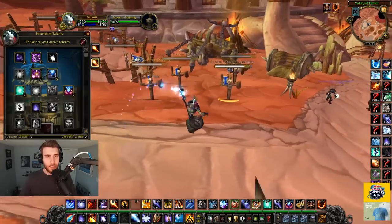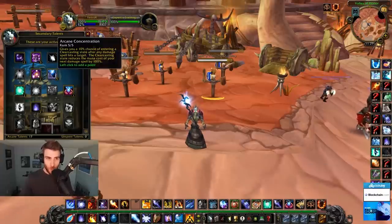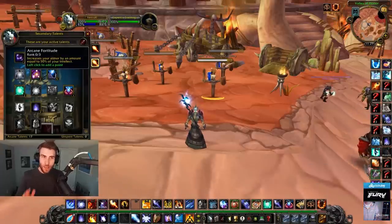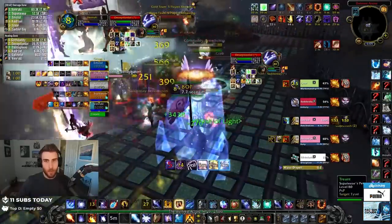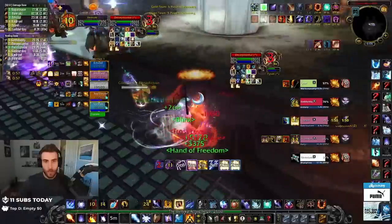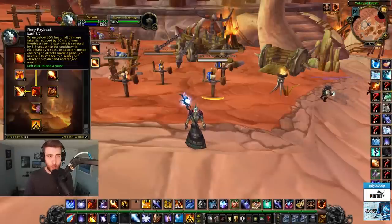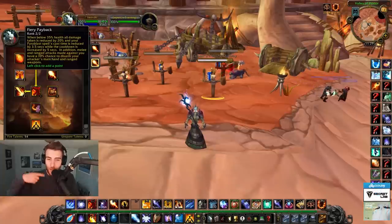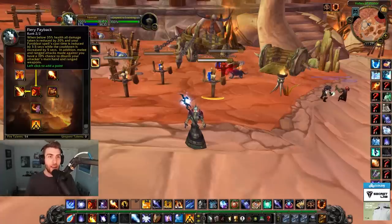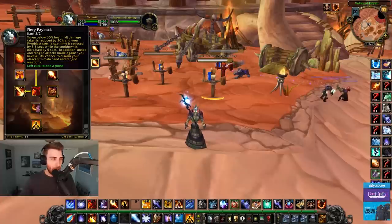I'll quickly go over the talents I use. In the Arcane tree we pick up Arcane Subtlety, Arcane Focus, and Magic Absorption. Originally I thought you'd need Arcane Fortitude because you'd be tanking a lot of damage, but it turns out you're actually pretty durable. Fiery Payback is one of the strongest talents in the game - when you get below 35% health you take 20% reduced damage, and you get a fast-cast Pyroblast. In addition, melee and ranged attacks against you have a 10% chance to disarm your attacker.